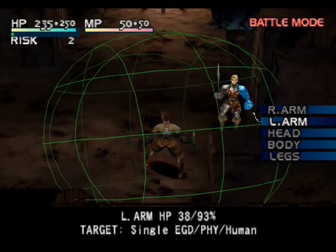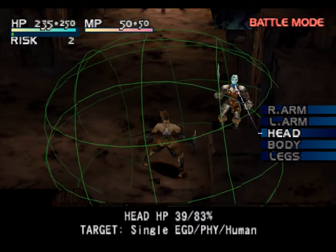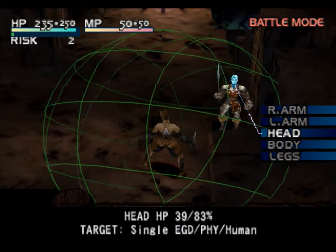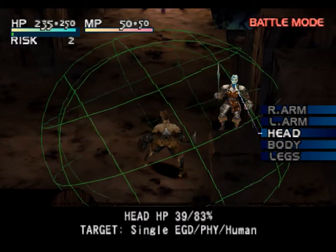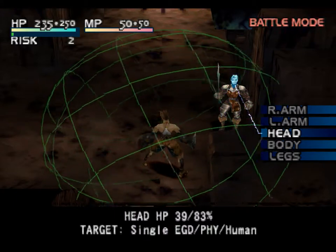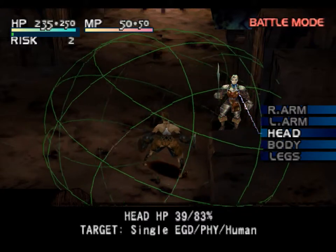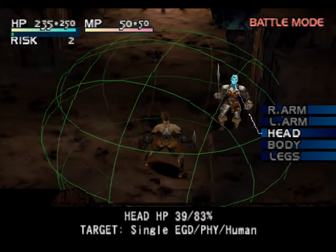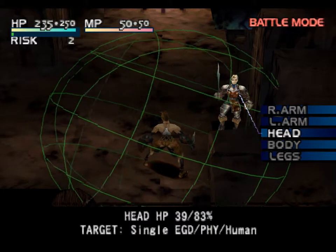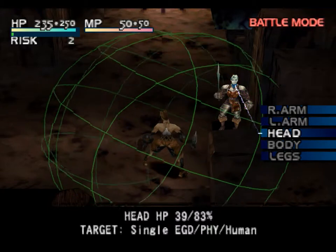Let's use this opportunity to explain risk. Essentially, each attack and special attack increases your risk meter. What does risk do? Not much good, actually — it increases the damage your character takes. Incidentally, it also increases the healing you receive when you heal yourself, so it's not entirely bad. But the most important effect is that it decreases accuracy, quite heavily at higher values.